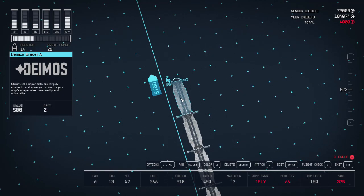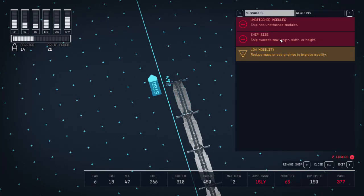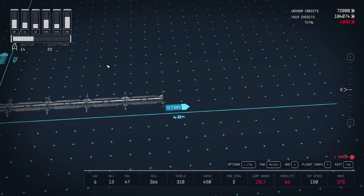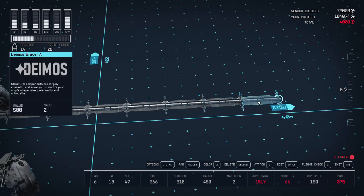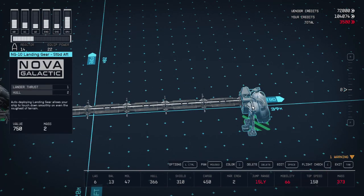At this point we've reached the maximum width of our ship — if I add one more, I'll get an error. If you want to save a little money, you can add the landing gear at the end of the rod, but it'll shorten the width by 1 meter. For this video I'm deleting it.